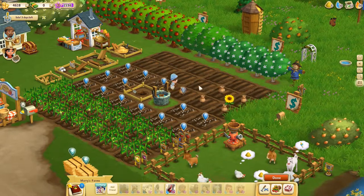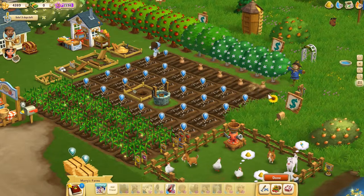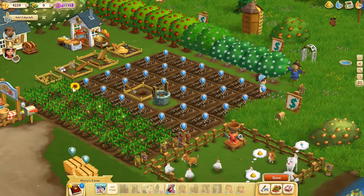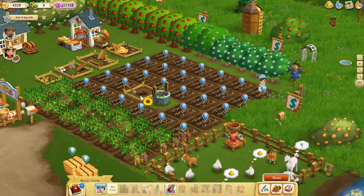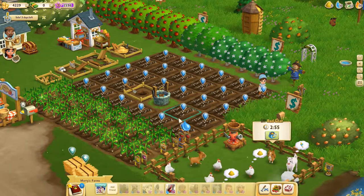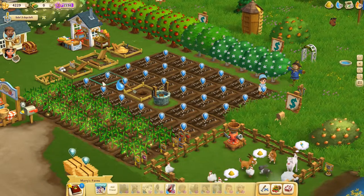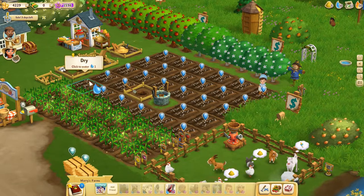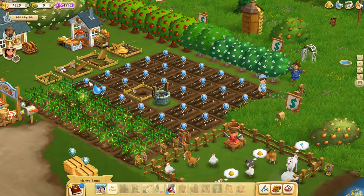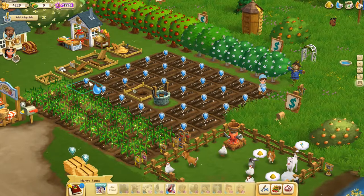We are going to plant the sunflower seed in all the empty plots. Sunflower seed, sunflower seed, sunflower seed. We planted the sunflowers in every plot but we did not get any XP, so we are still at level 11. If we start watering the sunflowers we will get 1 XP for each one, and as soon as we reach 4 XP we will go to level 12 and all the crops will be automatically ripened.